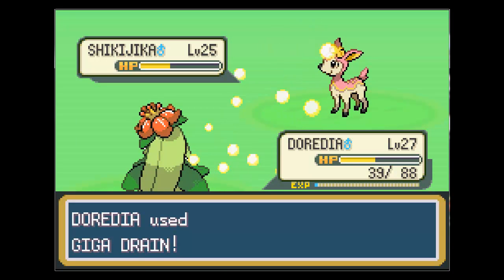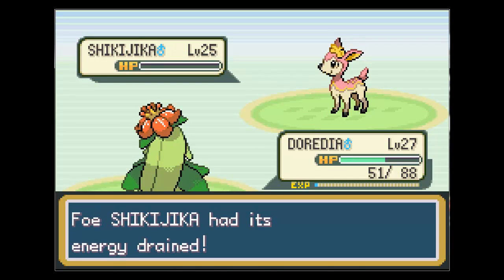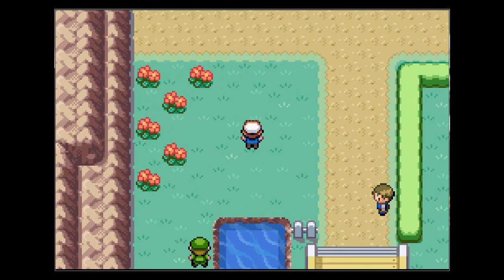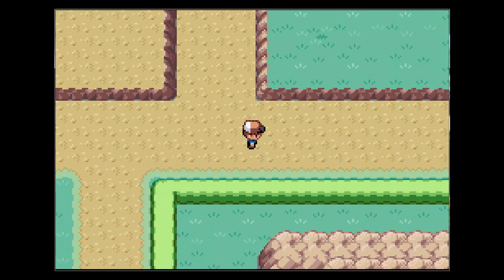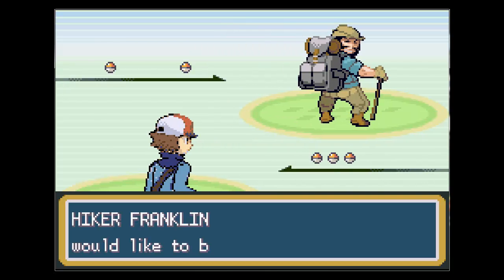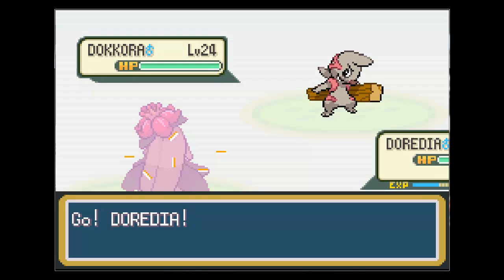Anyway, another Giga Drain will knock him out and we will continue this trail. You come up here and you get a TM, which is TM45 Attract. It's a very useful TM. I think it's more of a competitive TM rather than just a training one, but I guess you could use it for just in-game because it will help against gym leaders. But be careful - they have to be the opposite gender for it to work.